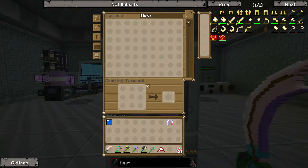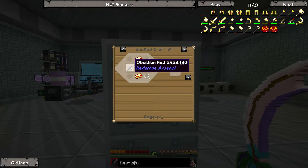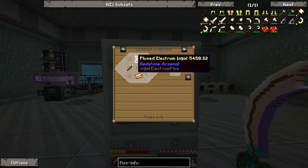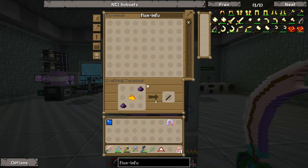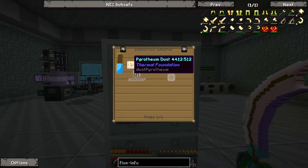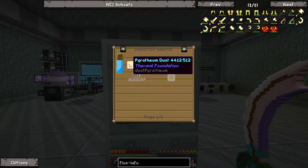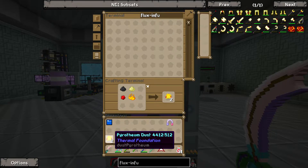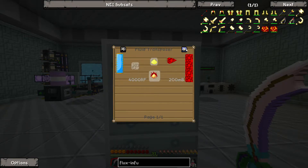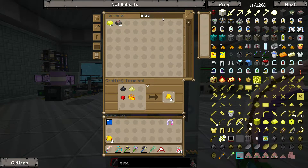Ranged weapon — I picked a range weapon and I want to do the flux infused bow. That's an obsidian rod, fluxed electrum ingots, and three string. Fluxed electrum ingots are going to take a little bit of work. The obsidian rod is just polarized obsidian and blaze powder — I had some sitting around from previous builds. Fluxed electrum ingots are pyrotheum dust and two fluxed electrum blend. Pyrotheum dust is pretty easy. Fluxed electrum blend is just electrum blend infused with destabilized redstone — I need to make two of those, so I'll need four redstone — 100 millibuckets per redstone — and two electrum blend.